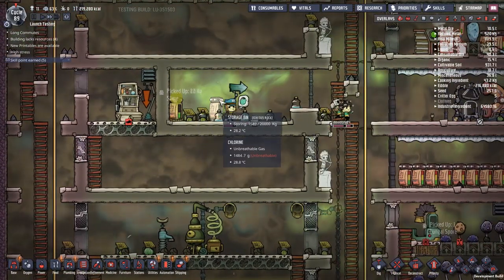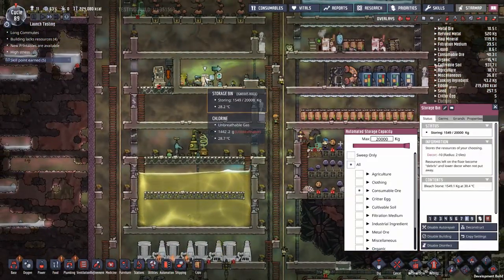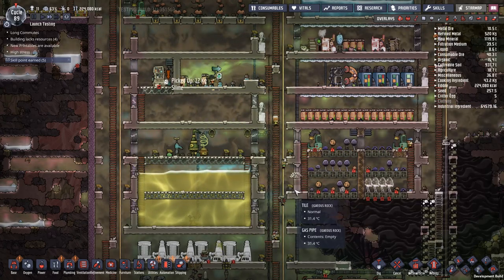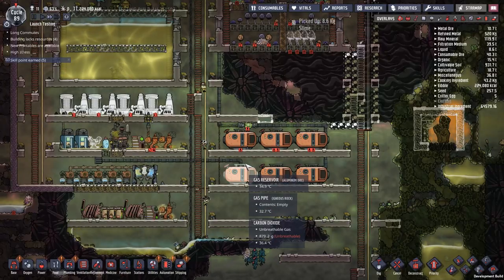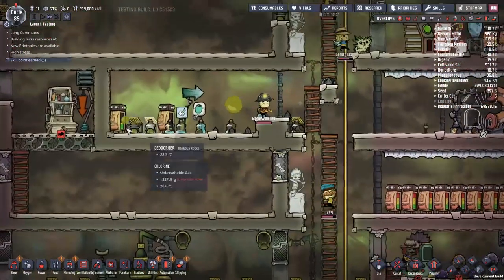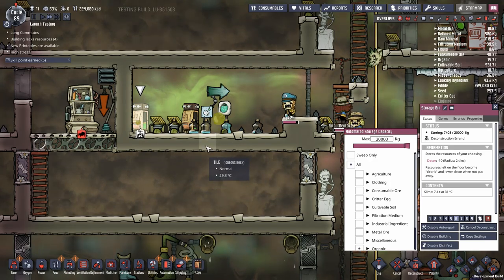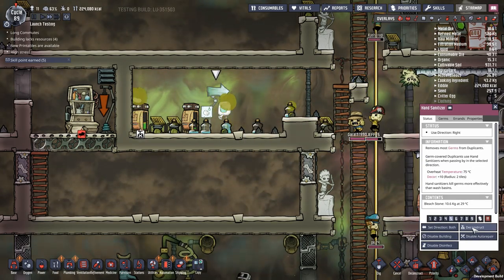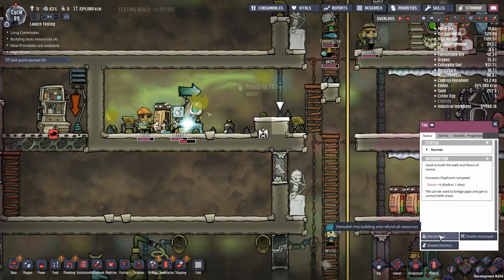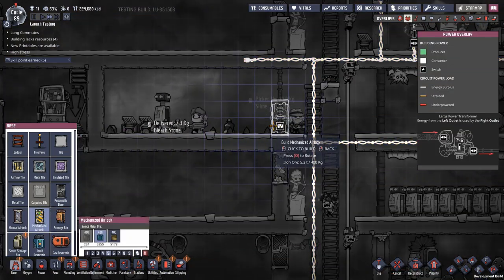I don't really see that there's much of an issue with this. I think we want to store our bleedstone - we do have a lot of bleedstone - but I have no idea where I want to store it because we're going to have a lot of it. I really need to store it somewhere else. I think I could make do with something completely different instead, maybe a door setup.